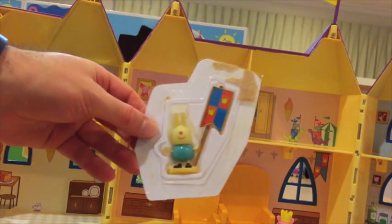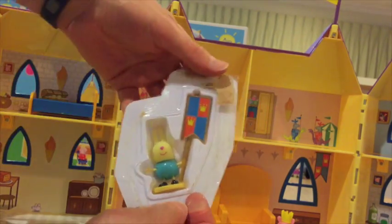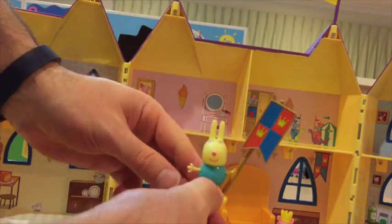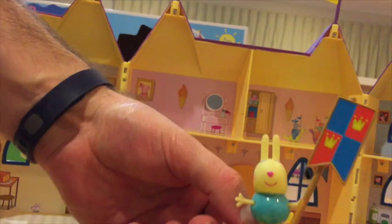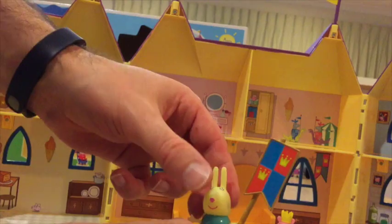Now there's a bit of a surprise — here's Rebecca Rabbit. Rebecca Rabbit lives in a cut-out window in the box, so you have to look to find her. Here she comes out of the packet — she's holding her guardsman flag and we can put her down here near Pepper.